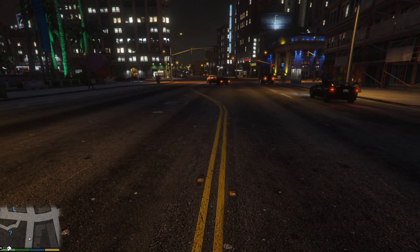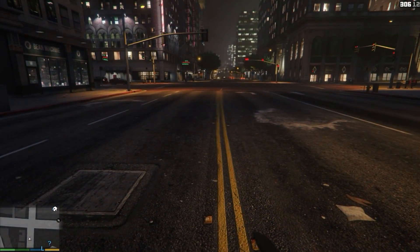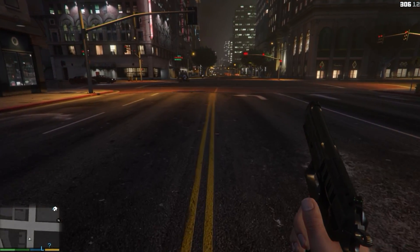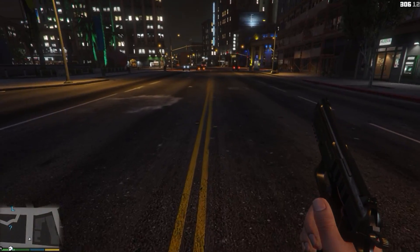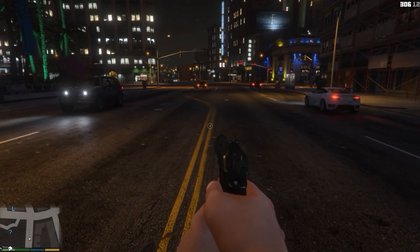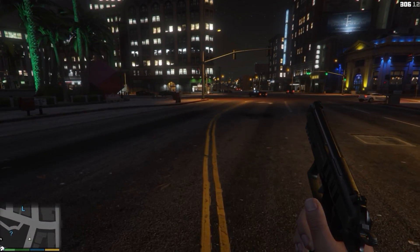Alright, so this is my problem. Textures look awesome, amazing, but about 10 feet in front of me they look like crap, especially on the streets. It's really distracting. I have a GTX 970, I have most settings maxed out. I've tried messing with everything — I'm not quite sure what controls this, but it's really distracting.